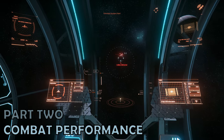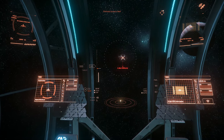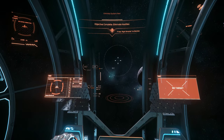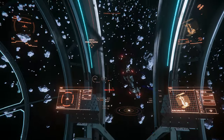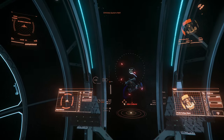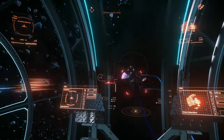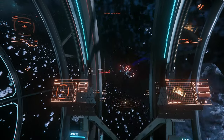Part 2: Combat Performance. Your Kartu-Al comes armed with two size 3 Panther repeaters on gimbals — and that's it. No missiles, no fancy turrets. You can swap out the size 3 gimbals for a fixed size 4 weapon, which depending on your flight style could work out quite well for you for the extra firepower.